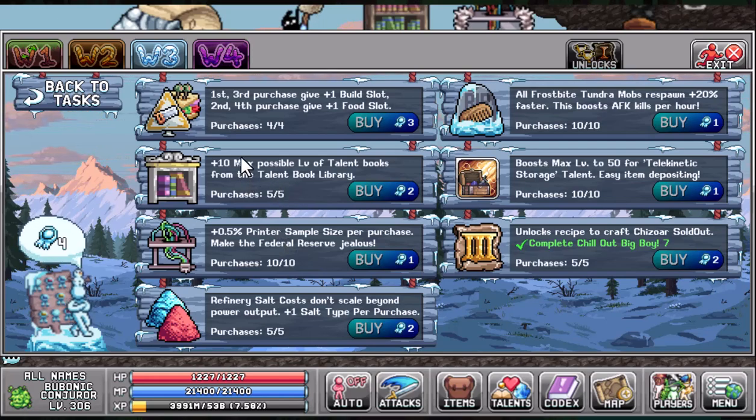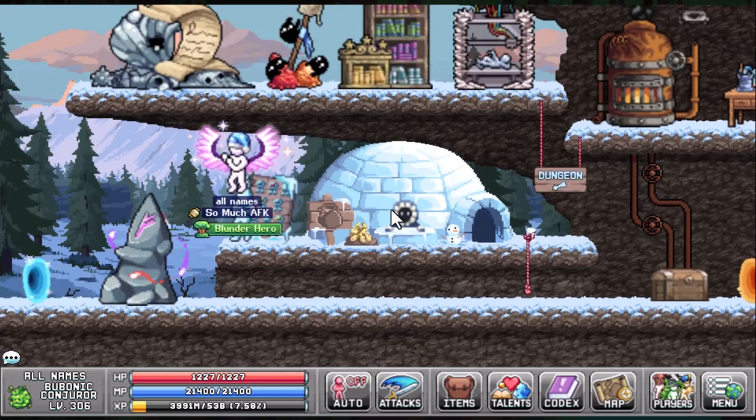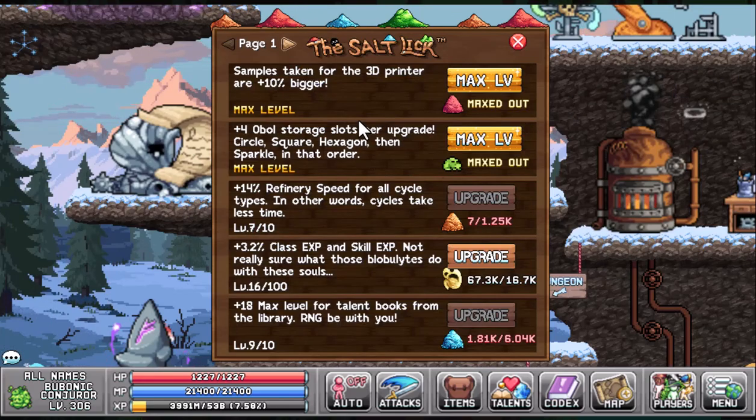Part eight is the World 3 merit shop. As in the first video, the food talent purchase is not as important because there's not a lot of food bonuses for chopping. I would recommend putting it first into percent printer sample size per purchase — at 10 purchases that is a 5% base increase — and then put whatever points are left into the max possible level of talent books, so you have a higher talent level to build with.